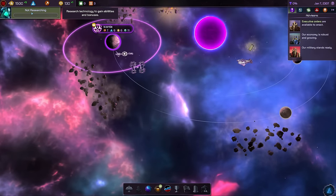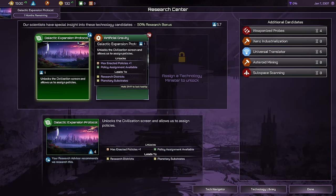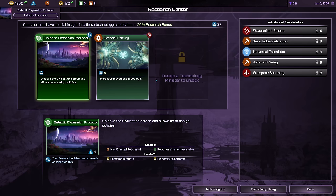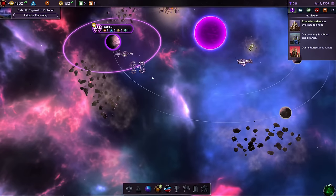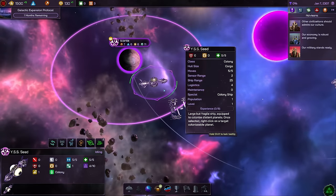Next step is research. We don't have any research yet so I'd like to get started. We have two options available for the beginning: the Galactic Expansion Protocol, which unlocks the civilization screen and allows us to sign policies, and another that just gives a basic movement improvement. The important one is clearly the Galactic Expansion Protocol, so let's go ahead and start researching that. It only takes me one turn.